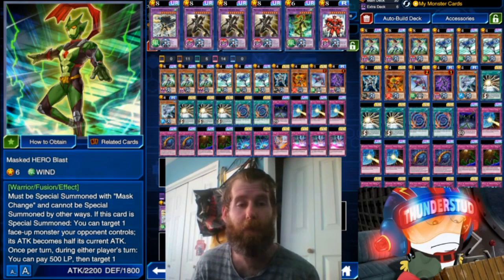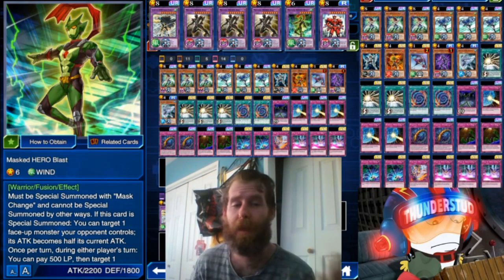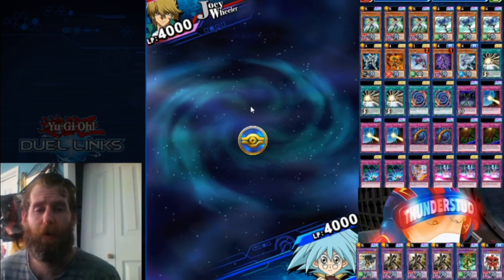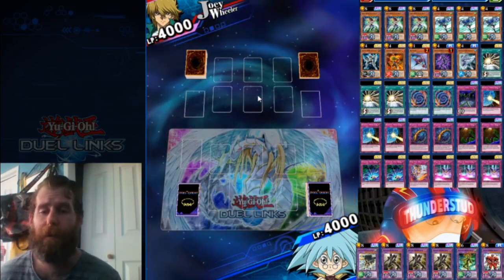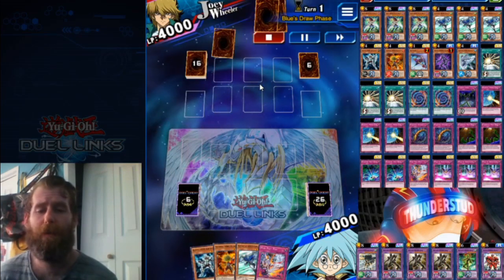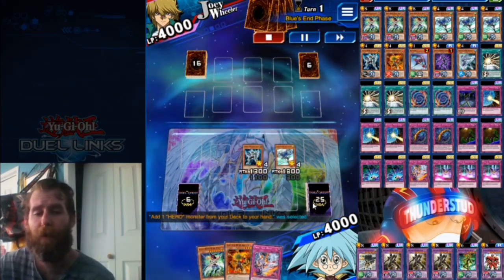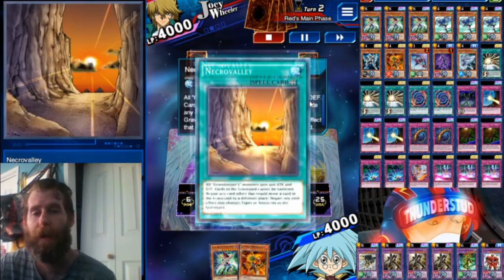Other 30-card decks using Spell Specialist and all those Grass is Greeners just scoop immediately — I wasn't able to get great replays because they scooped so fast. I even ran into a 30-card Dragunity mixed with Blue-Eyes that scooped right away. It's really fun running a 30-card deck that doesn't rely on Grass. Anyway, we're using My Monster Cards — you're going to see a handful of monsters constantly, which is absolutely crazy when you look at the spell and trap ratios.